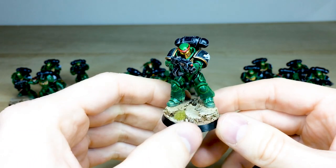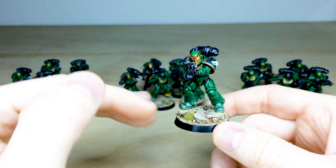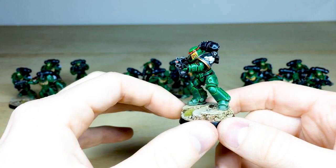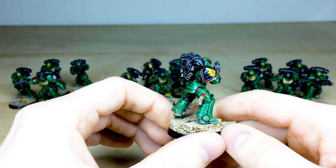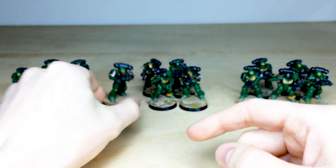Here's another one from that first combat squad, just firing away with his auto bolt rifle. I love the way the basing material — that dusting effect on the bottom of the feet — integrates the model really nicely into the base. You can also see all the purity seals there with text on them, as you'd expect from us here at Siege.